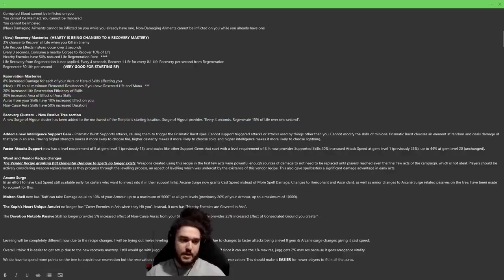Reservation masteries: 8% increased damage for each reserved aura is still very good, and we have new ones now. One percent to maximum all resistance if you have reserved life and mana. If you've played my RF Juggernaut, you know we run Arrogance Vitality, so that's another 1% maximum elemental resistance. Combined with the 1% from the armor mastery, that's 2% max elemental resistance total. That's huge — it means you can forego a defensive shield like Saffell's and pivot into an offensive shield with potentially 2 max res.